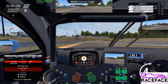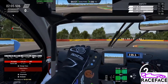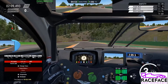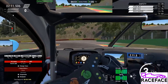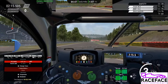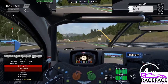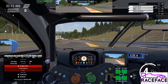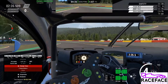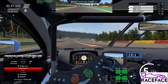Now I am on the pit stop menu. The first option is your pit limiter — you can assign a specific button for this, but you can also use your MFD. You can also select the fuel you want to add during the next pit stop, whether you want to change tyres, and at the bottom you can select to repair your suspension and bodywork.